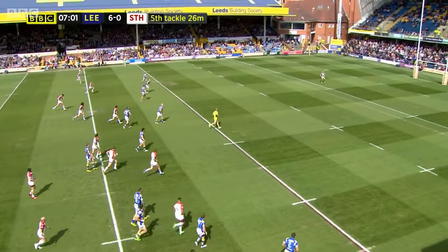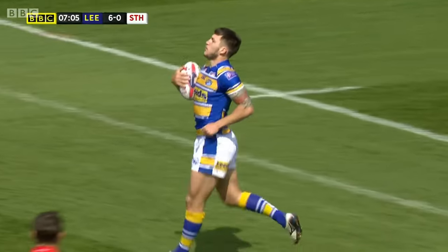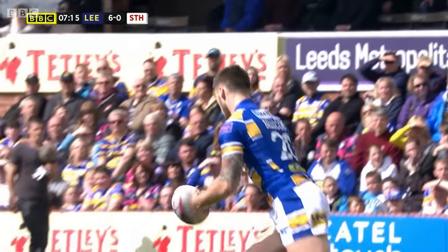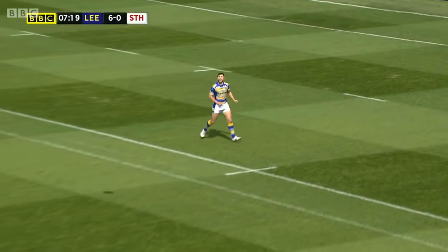Any player deflecting the ball forwards with their arms or body is committing a knock-on. Remember, you're not allowed to pass the ball forwards, so you're not allowed to deflect it forwards either, unless it's a kick. Committing a knock-on will result in the other team being awarded a scrum.